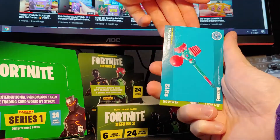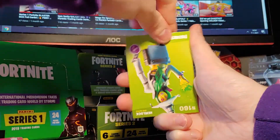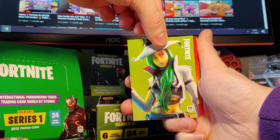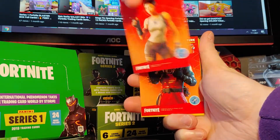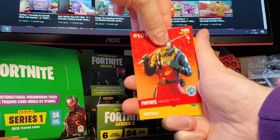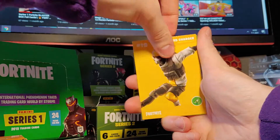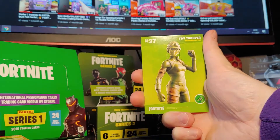H12, Bubble Popper, Bright Bashers. Hemlock, great card, Epic Outfit — love this skin. Same for this one — Rio Grande Turk. Battle Pulse Rock, Rare Outfit. Heart Charger and Toy Trooper.